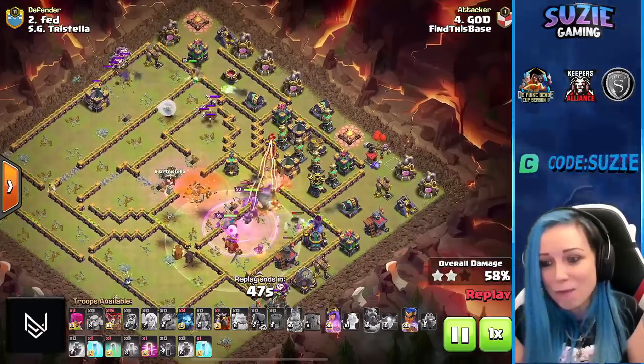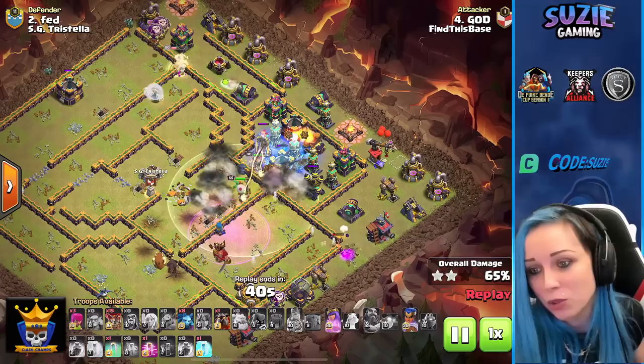Look at how much he cleared — 59% of the base is gone. Tesla farm showing up around that multi-inferno. That can be very nice value of the freeze spell catching not just that multi-inferno but also Tesla, boom boom boom.